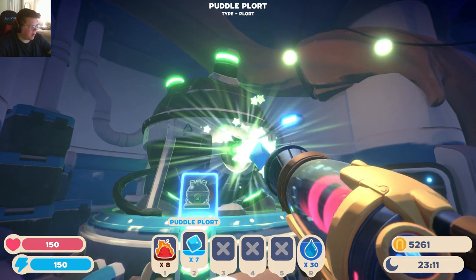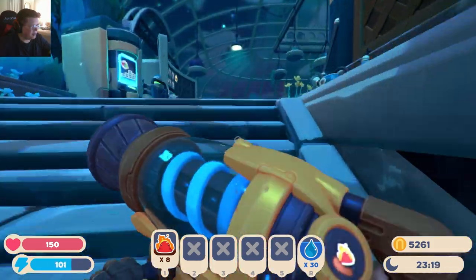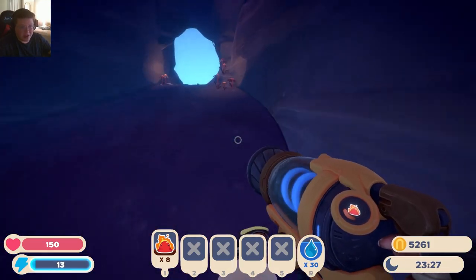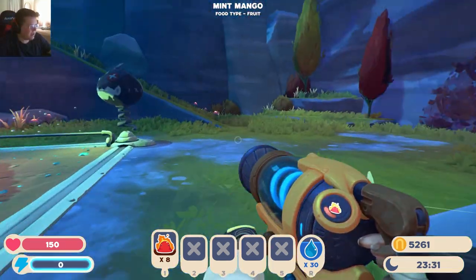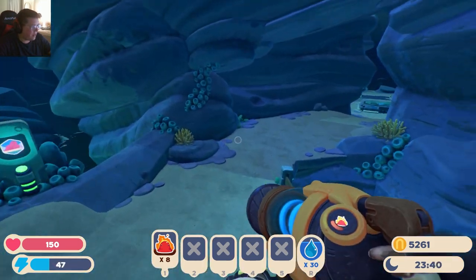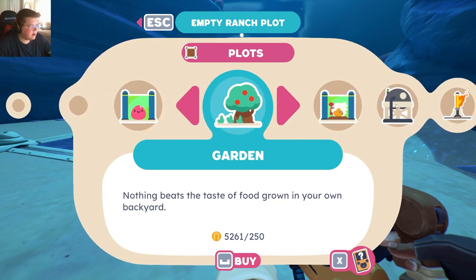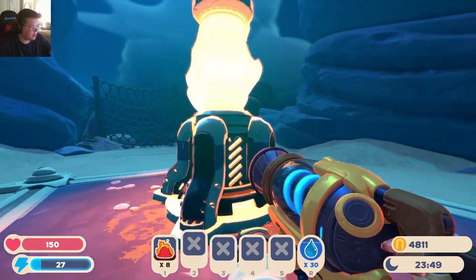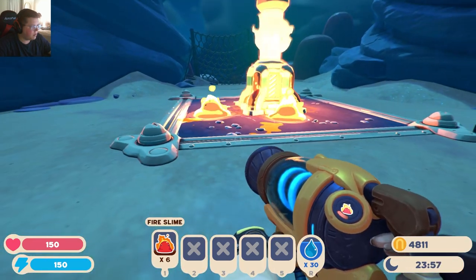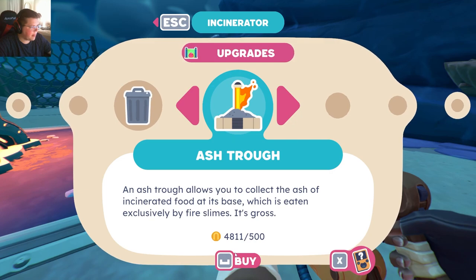How am I supposed to get fire plorts? I think these things will die, won't they? For the sake of experimentation, I heard that they can live in incinerators. We don't really have an incinerator on our map because I've never seen the need to use one — why would I need to use an incinerator? I'm a hoarder, I'm going to keep everything. But if the magma can live in it, we can just get a couple of plorts and call it a day. Let's build an incinerator here.